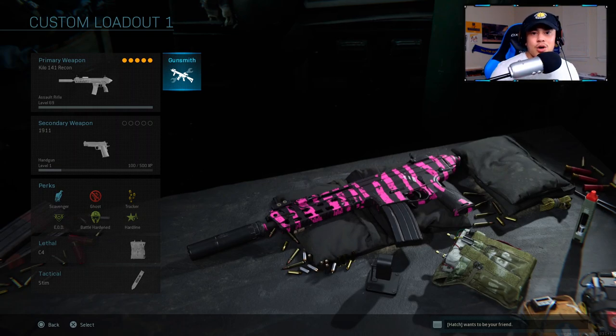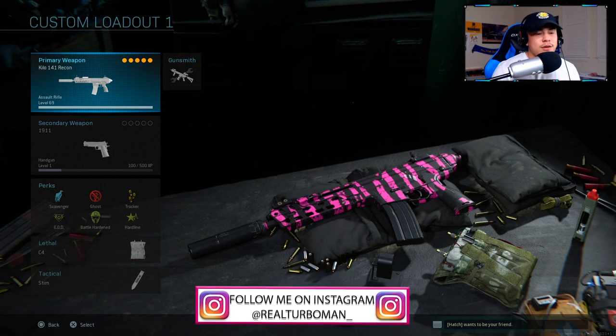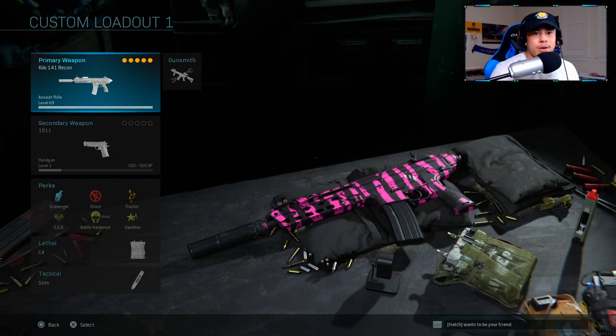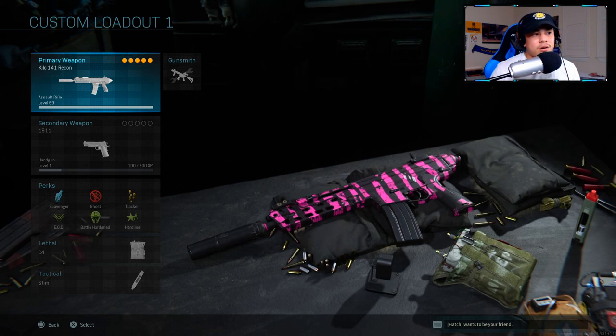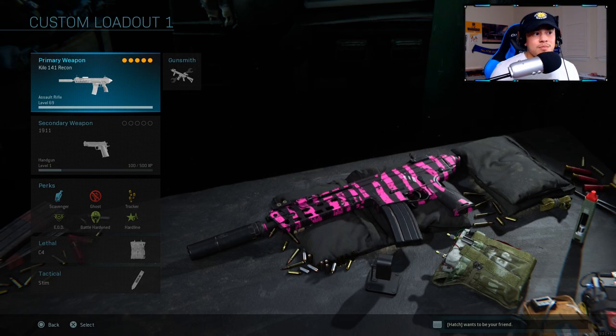Welcome back to the channel. I've got a Kilo 141 class setup for you guys. It's level 69 — I maxed it out just so I could play around with all the different attachments and figure out what I like best. I found a good class setup that involves being stealthy as well as being as mobile and quick as possible, because we all know how clunky this game actually feels.